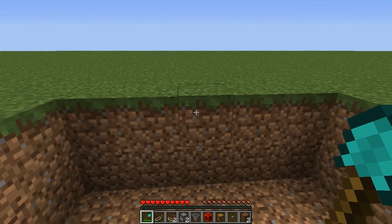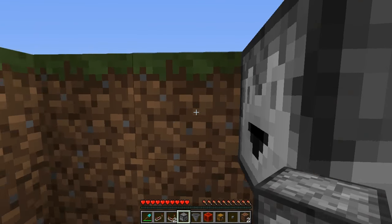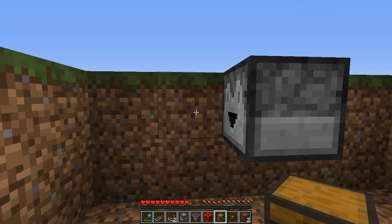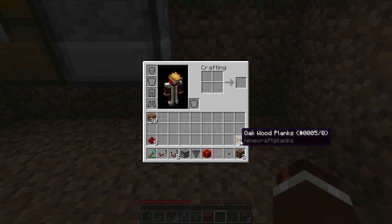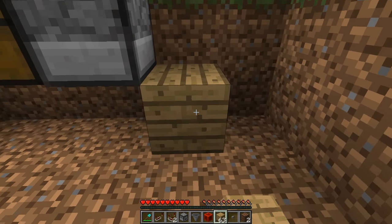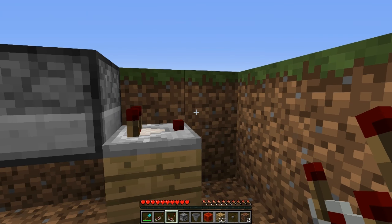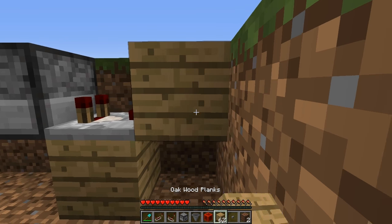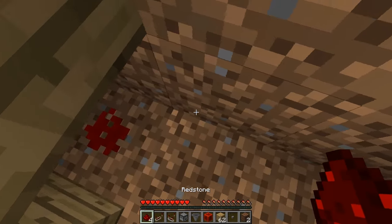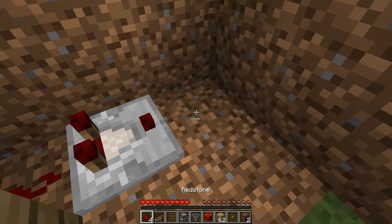Now face the front of your hole. Place a dropper here facing towards the right, then place a chest in front of it. On the other side, place a block of your choice diagonally down, then have a redstone comparator coming out of it, leading into a block. Then underneath, place a piece of redstone dust.